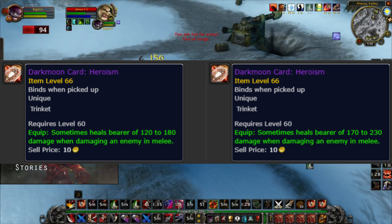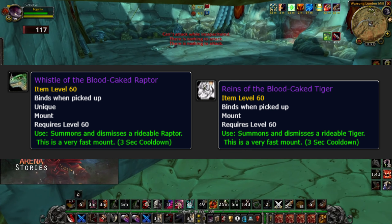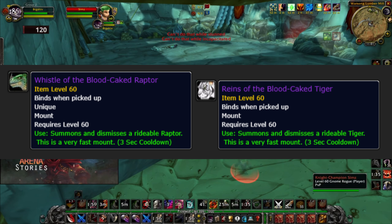Moving on to the new Darkmoon Faire cards — it's basically the same cards but they've been tweaked slightly. As you can see, on the left we have the old version of the Darkmoon Card of Heroism and to the right the new version. In my opinion, the most massive difference is the Darkmoon Faire Card of the Twisting Nether.